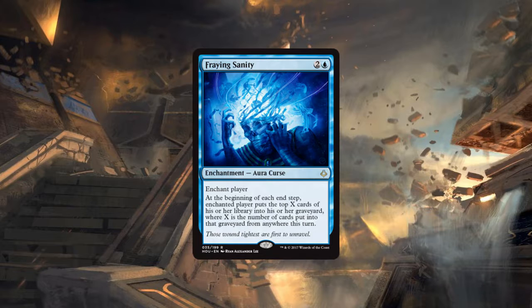With Fraying Sanity on the field, two Glimpse the Unthinkables means 40 cards milled in a single turn — that's magical Christmas land but it is really strong. This card also works very well in multiples because the triggers proc off each other. If the first trigger puts five cards in the graveyard, the next one procs off those five plus the first trigger, so that's ten cards off the second one.